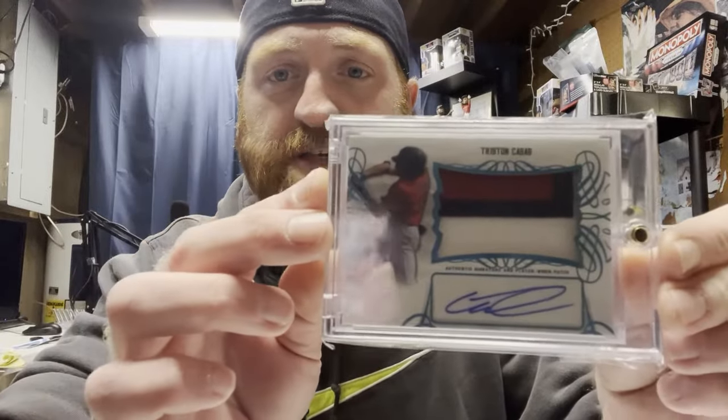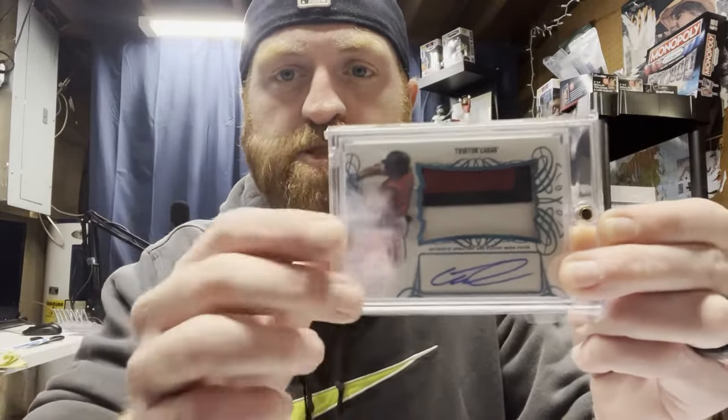A lot of people also look for multiple colors in the patch. The Deandre Stevenson card has a single navy color patch. But there are dual color, tri-color, and quad color patches — like this Tristan Casas card, which is tri-color: white, navy, and red from his Red Sox jersey. Multiple color patches are definitely more desirable and great pieces for your collection. When hunting memorabilia, look for those game-used items and multiple color patches.